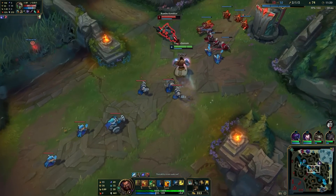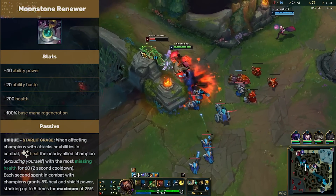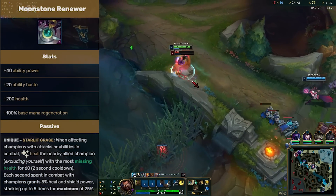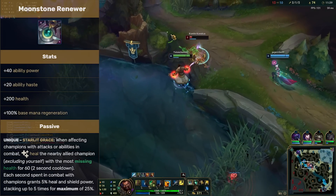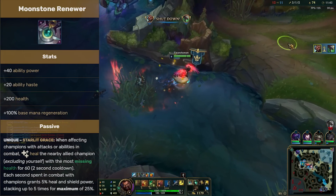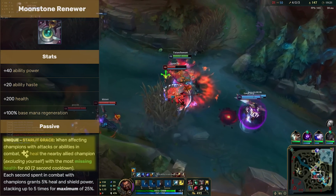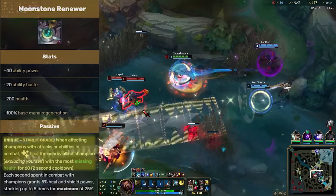Our first item is gonna be Moonstone Renewer. All of its stats are great for Udyr and the cheap price of 2500 gold make it easy to rush. The really interesting part though is Moonstone's effect: when affecting champions with attacks or abilities in combat, heal a nearby allied champion — 2 second cooldown.